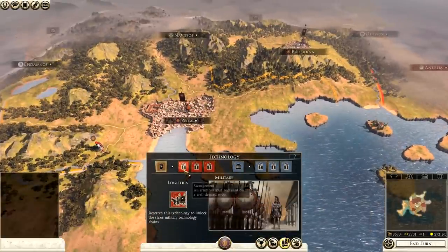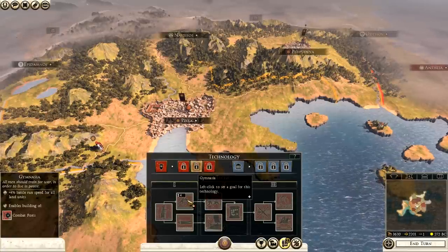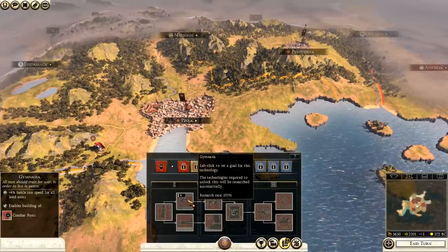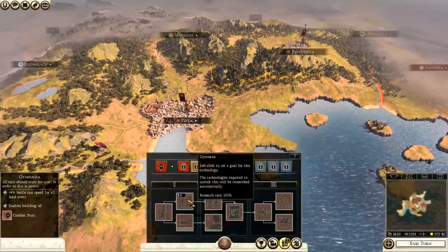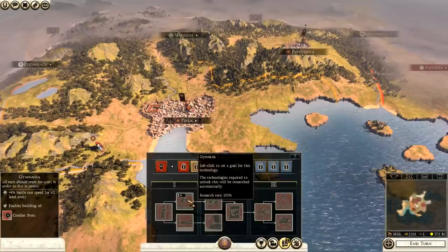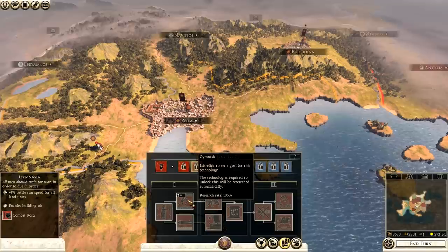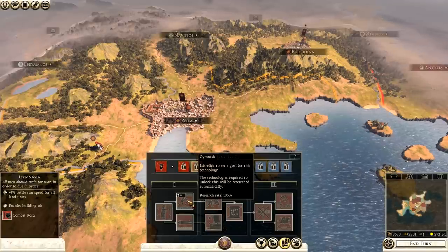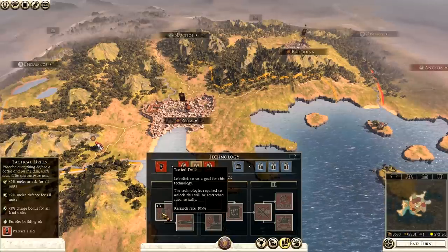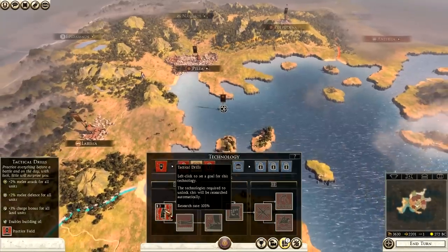Now let's look at the technology. I would normally go for battle run speed, but Macedon is a heavy pike faction - you're going to be holding your ground in a defensive position, so run speed wouldn't be that useful. However, Tactical Drills gives plus two melee attack, melee defense, and charge bonus, which is a decent pick. I would definitely go for Tactical Drills as the best thing to research to begin with.